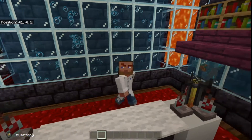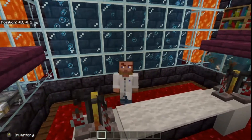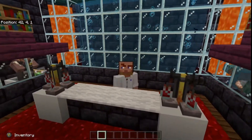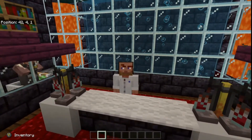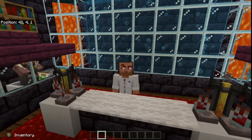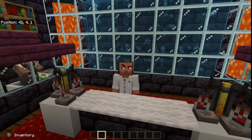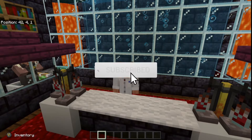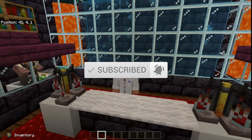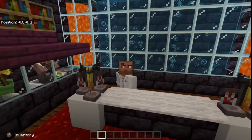Hello everyone, my name is Light and welcome back to the lab. In today's experiment we are going to build a zero-tick bamboo farm. This is a farm that I recommend everybody has in their world because we can all use fuel and/or scaffolding. This farm will give you many many items per hour and we'll do a quick calculation on that after we do the build.